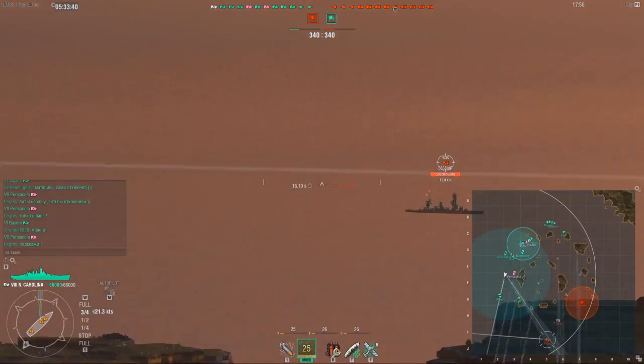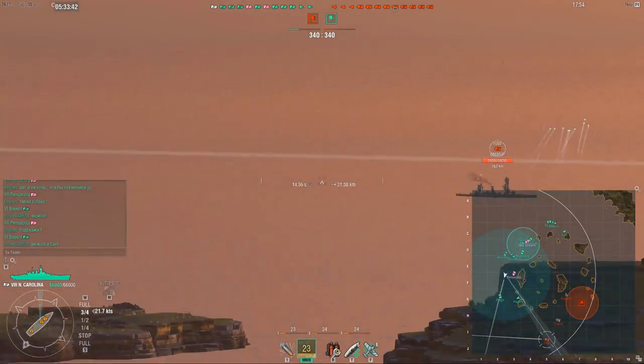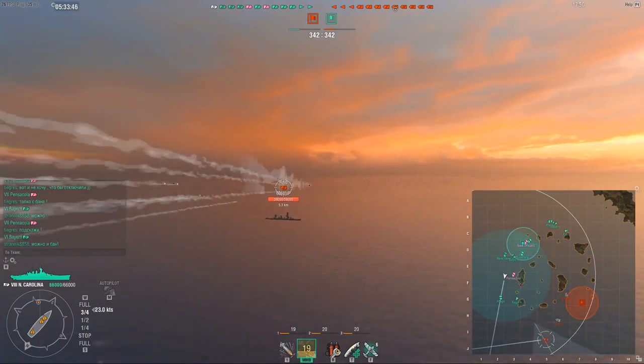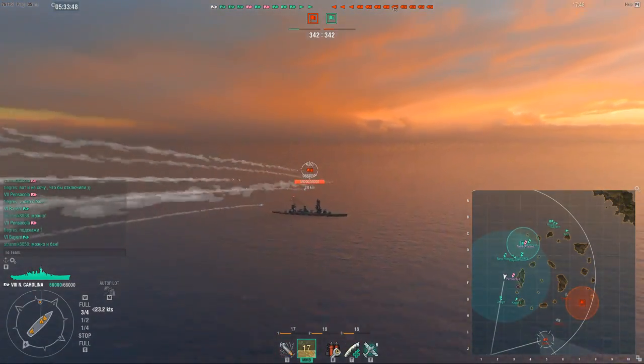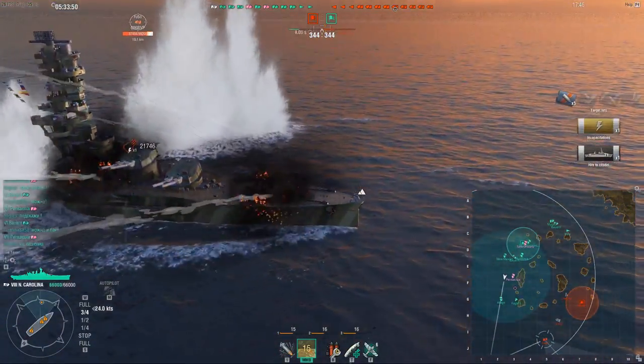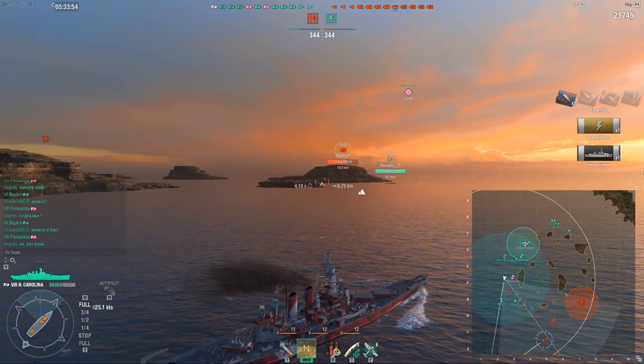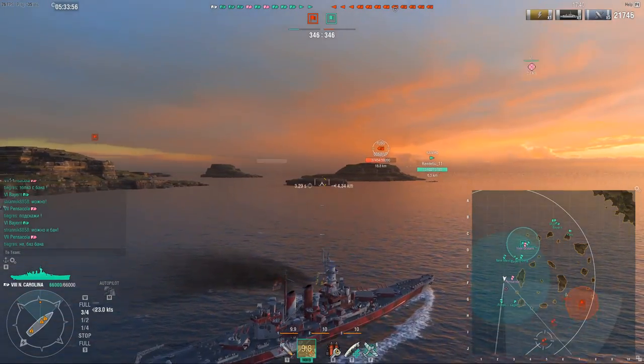Fuso is 21km away, sailing in a straight line. I shoot him over the island - of course NC shells can easily arc over the island - and because he sails in a fairly straight line and NC dispersion is so damn good, that's an opening 22k damage to that Fuso. That's almost half his health gone.